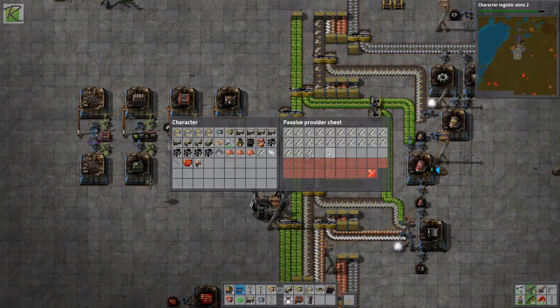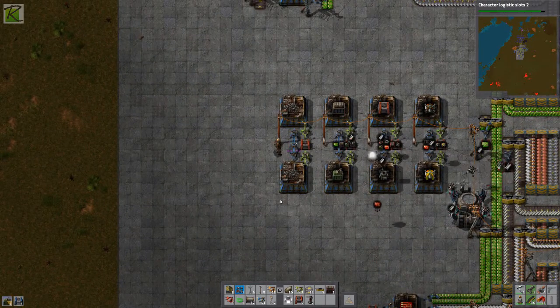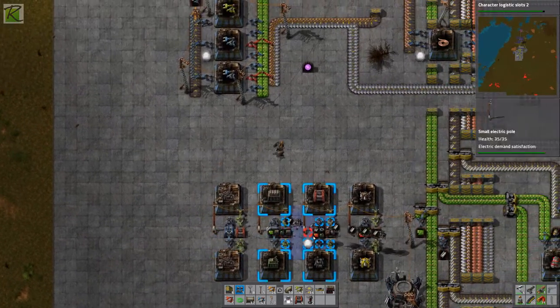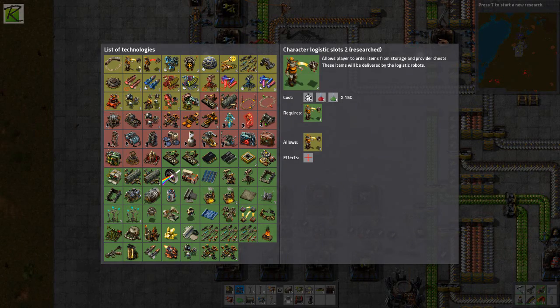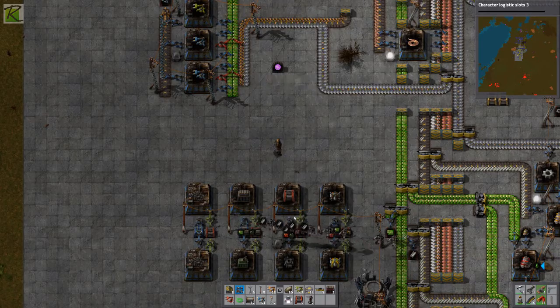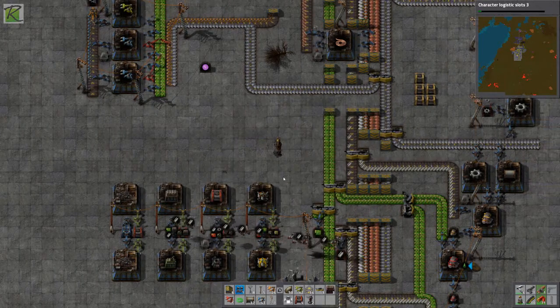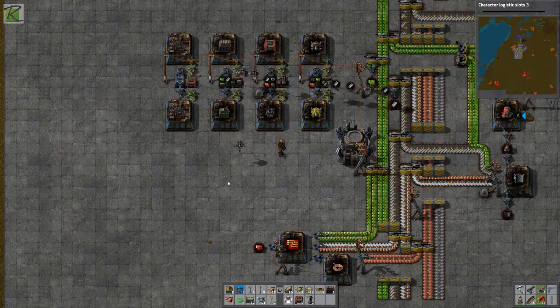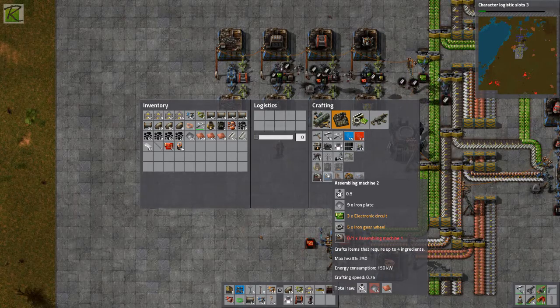I might just make a manual factory for smart inserters. Let me grab some more steel and place the blue chest. Looking at how to make assembly machine 2s — they need assembly machine 1s. Character logistics research is done, so now I have personal logistics. I can always request items and robots will bring them to me, just like they bring items to these chests.